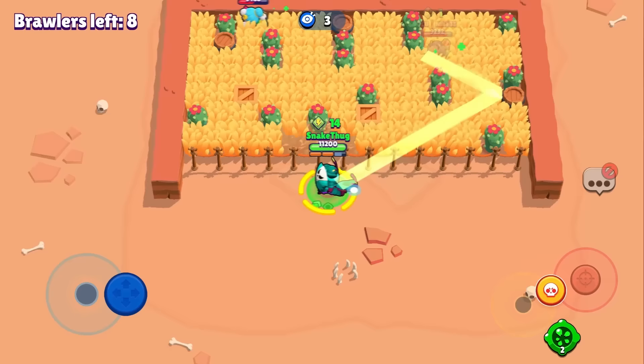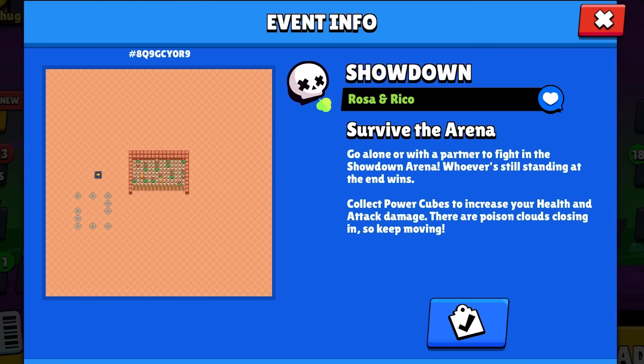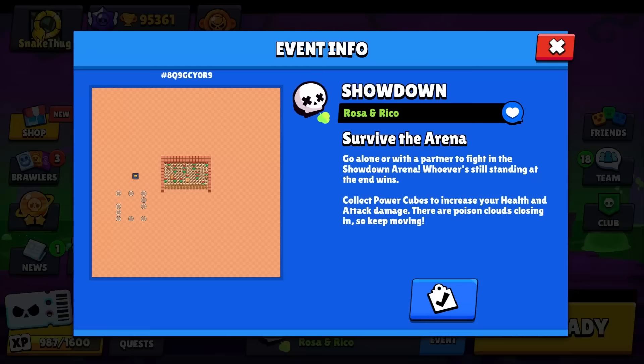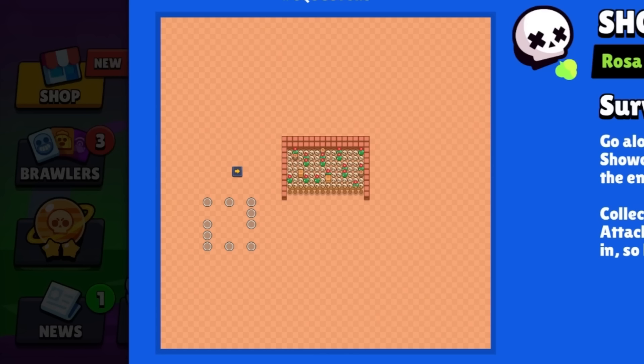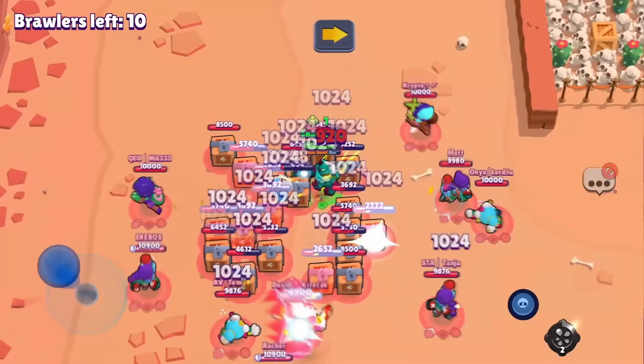The next game is the Riko Rosa mini game. Riko tries to kill all Rosas and the last Rosa standing is the winner. The Rosas fill the whole place with bushes. Riko collects about 10 cubes to do enough damage. The Rosas have one joker — their super — which they can use once if they're in trouble. Don't touch or kill anyone, just try to survive.